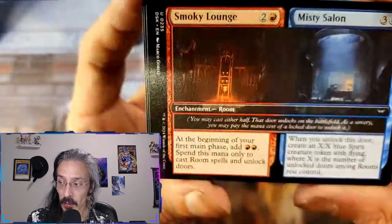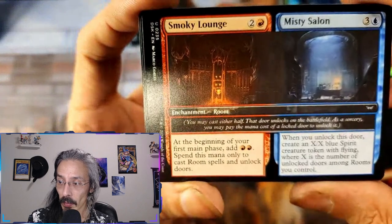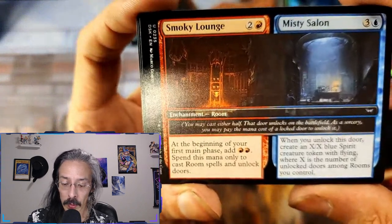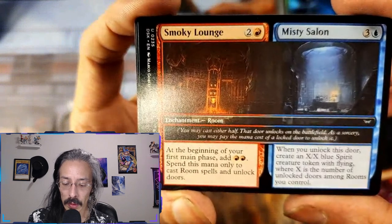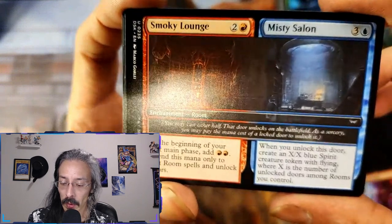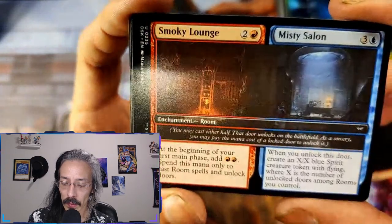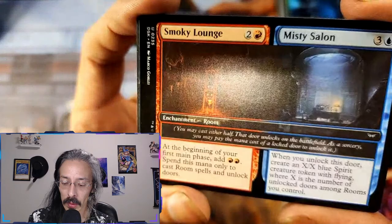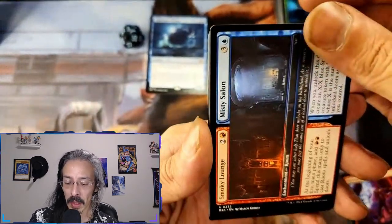Then we got Smoky Lounge and Misty Salon. First main phase and two red — only to cast room spells and unlock doors. When you unlock this door, create X blue spirit creature tokens with flying, where X is the number of unlocked doors among rooms you control. You could go either way on that one.